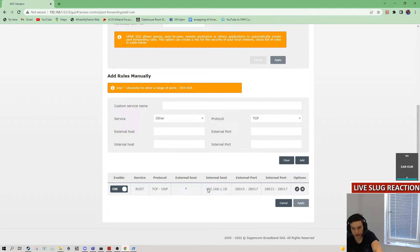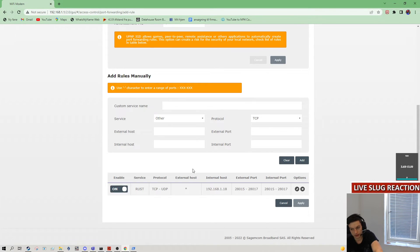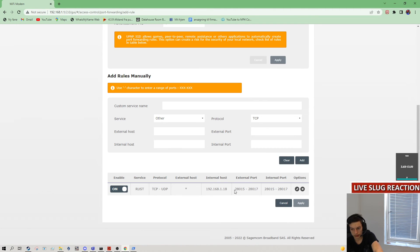Now to configure this: the internal host is your IPv4 address, which is this one. The last number could be something different for you — like 17, 16, it could be anywhere from 1 to 254. The external port is just this one, so it'll be the same for you if you copied my config when you set up the server. That should be pretty much it.